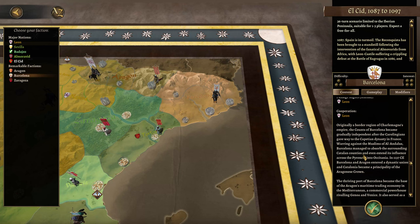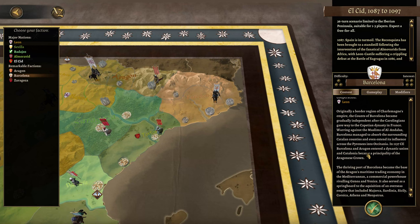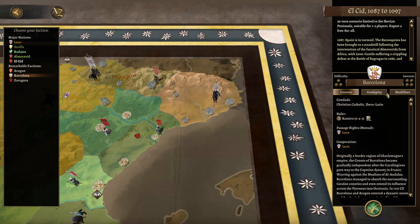The driving port of Barcelona became the base of Aragon's maritime trading economy in the Mediterranean, rivaling commercial powers like Genoa and Venice. It also served as a springboard for acquisition of overseas territories including Sardinia, Sicily, Corsica, Athens, and Neopatras. Okay, this guy — it's contextual gameplay advice.